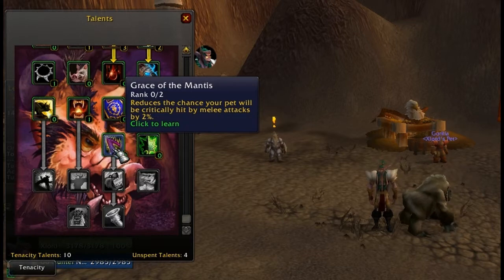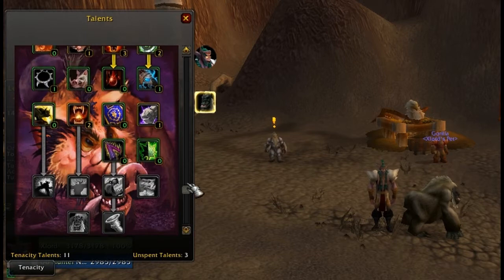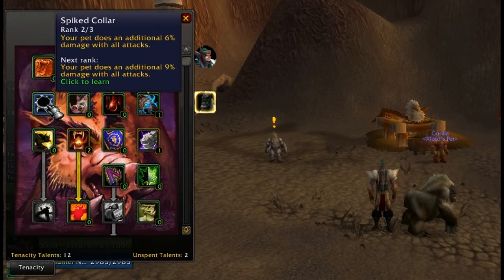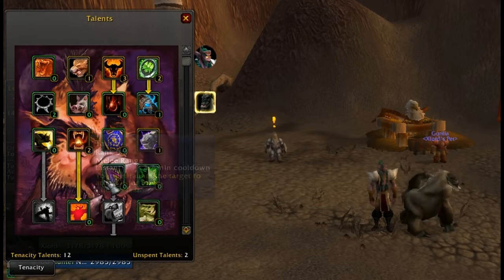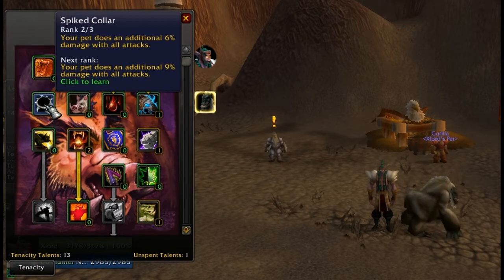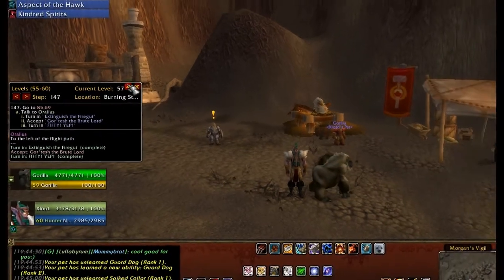I'll go for Guard Dog — I think that'll be pretty good for my pet. Maybe Spike Collar — we should do that. And Intervene — I think that's pretty good. Yeah, that looks good. We have one point going into Spike Collar, which is maxed out, so we get good DPS for our pet even though it's just a gorilla. That's the tenacity tree spec for the pet. Zooming out now.